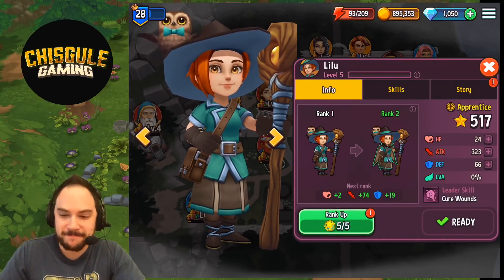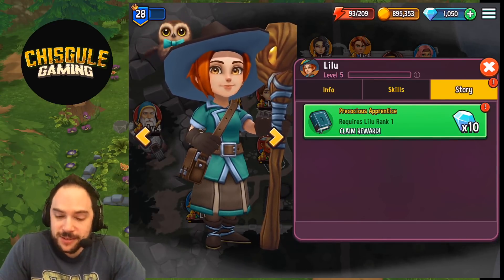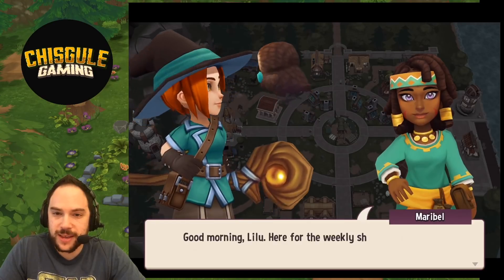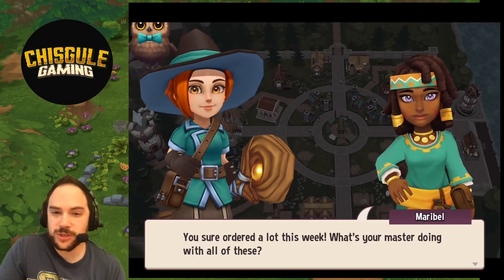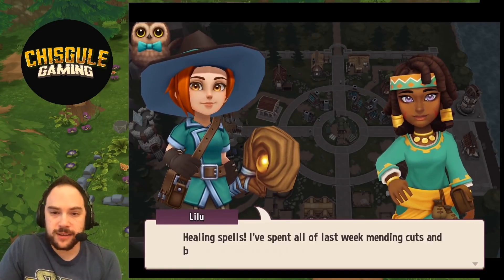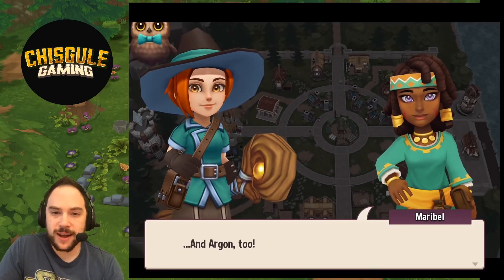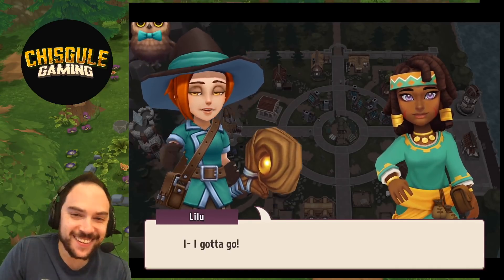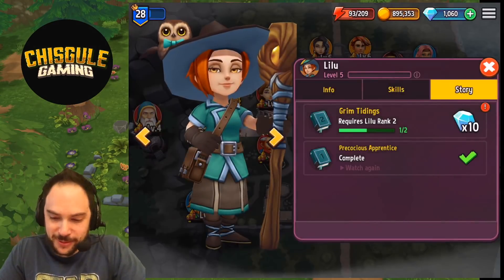There's a story too — a little bit of gems for that. The story goes: 'What do you think of this new spell?' 'Perfect timing, we'll ace it.' 'Good morning Leeloo, here's the weekly shipment of living roots.' 'You ordered a lot this week — what's your master doing with all these?' 'To be honest, about half of it's for me. I'm doing some serious studying — healing spells, mending cuts and bruises in the training hall.' 'I'm sure the heroes will all be glad to have you around — and Argon too.' A little blush and awkwardness — what's going on between these folks?